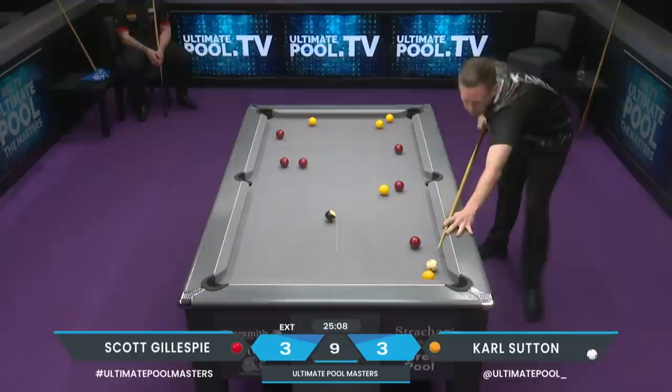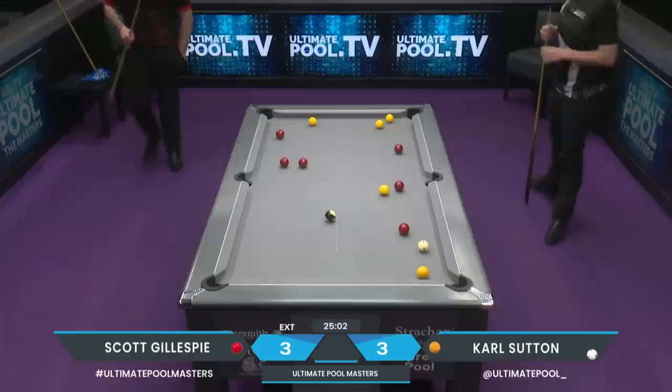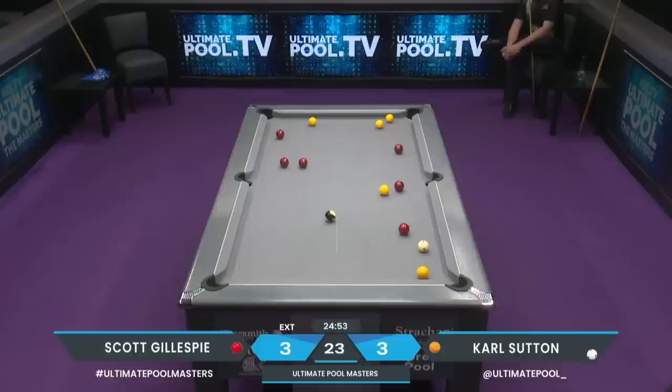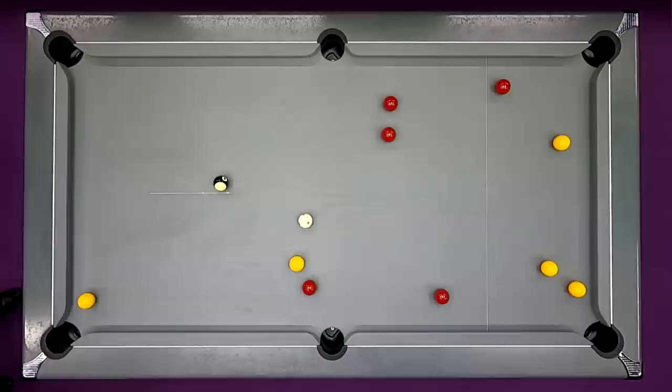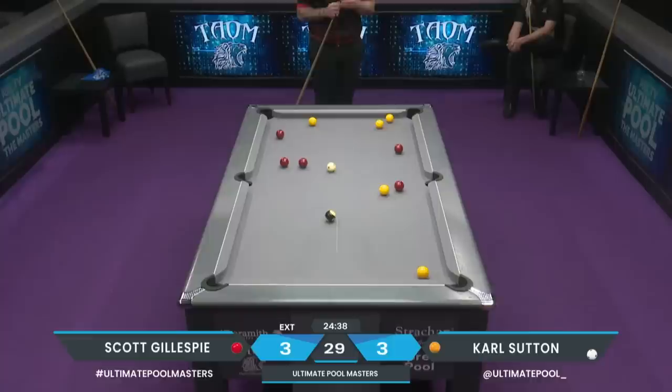I'm not convinced — I don't think he's happy with it. This red goes to the left centre, might even go to the top. Carl has the face of a man who knows he's made a mistake there. Not 100% sure what he was trying, but it certainly wasn't that. Scott Gillespie has a chance to go 4-3 in front. That's how tight this match has been — it could honestly come down to this frame.